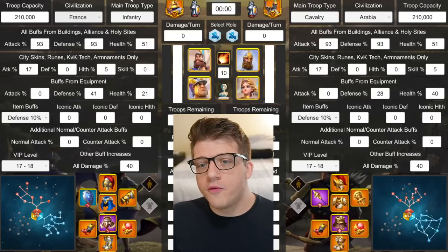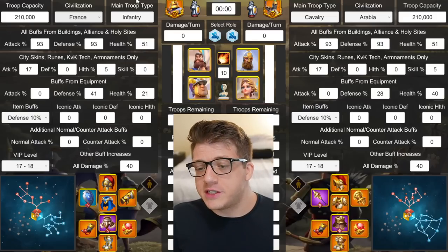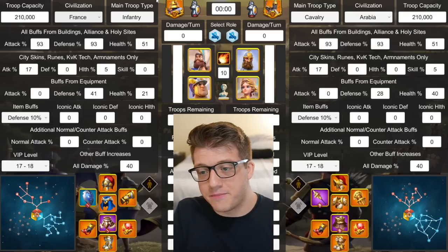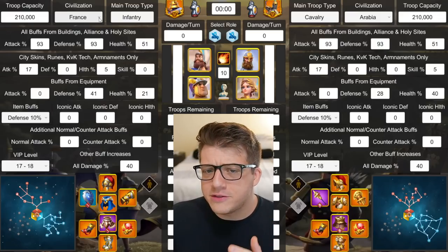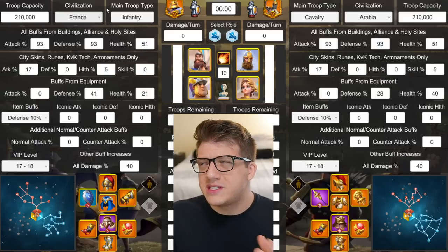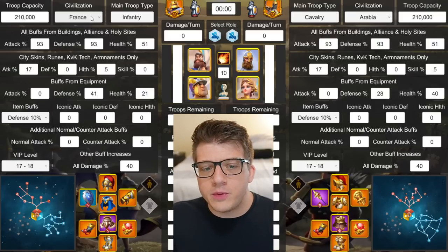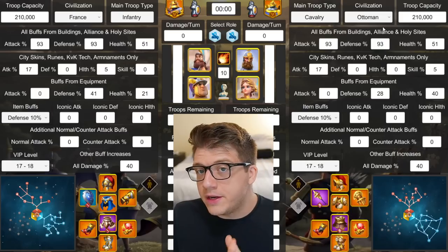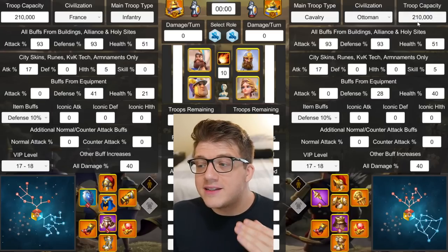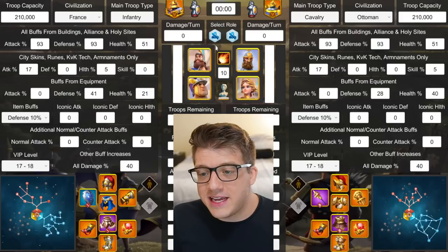Let's go over the parameters of these tests. In pretty much every test, Pyrrhus was the secondary — it never seemed to make sense for him to be primary. I also assumed you're always using the France civilization with Pyrrhus, usually paired with someone tanky like Martel. Opponents using cavalry or archers are both using the Ottoman Empire civilization because the bonus skill damage on most meta commanders is just insane. Both sides have 210,000 troops.